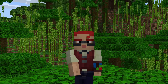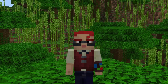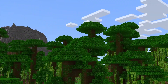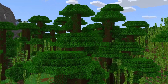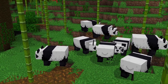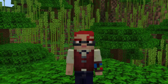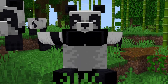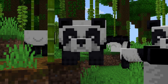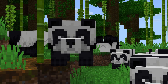Prepare to be completely enchanted by our next set of animations in Better Mob Animations version 2.3.5. Get ready to journey into the heart of the bamboo forest and witness the captivating world of the adorable pandas. These lovable creatures have never been more entertaining. Let's dive into the delightful new animations I've added to the pandas. First, let's check out the oh-so-cute ear animation. Watch as the pandas wiggle their ears, capturing your heart with their irresistible charm.